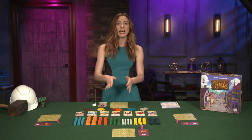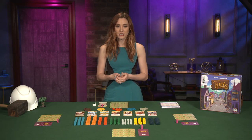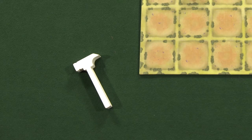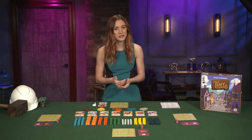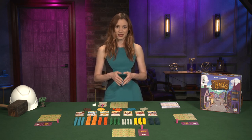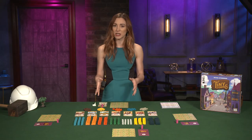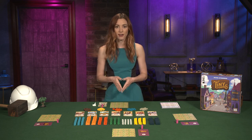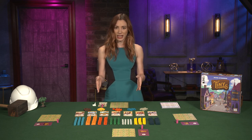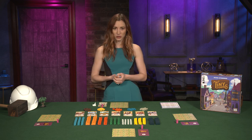Players don't have to construct buildings — they may wait until a later turn if they're still planning. Once all players have placed their resources and constructed buildings, the Master Builder Hammer passes to the left and a new round begins. Play continues this way until all players have completed their towns. A town is complete when the spaces on a player's board are filled with resources and they cannot or choose not to construct buildings. Once a player reaches this point, they are out of the game and may start calculating their score. The remaining players continue, skipping finished players when passing the Master Builder Hammer.